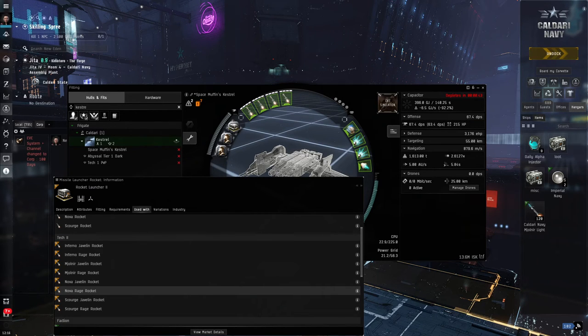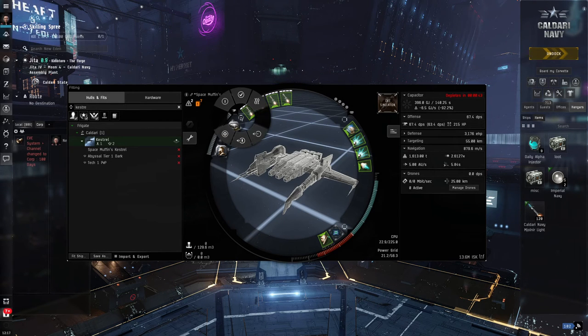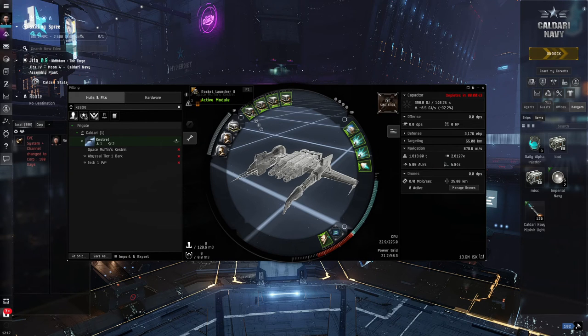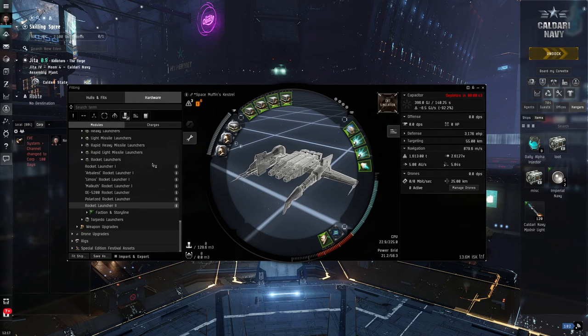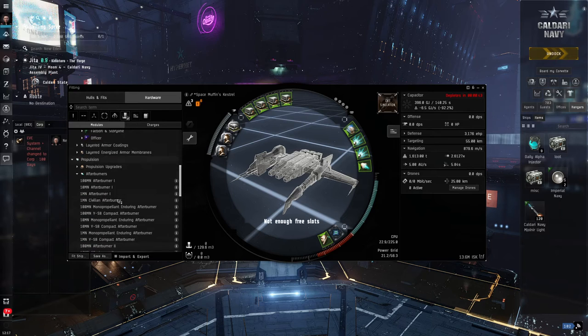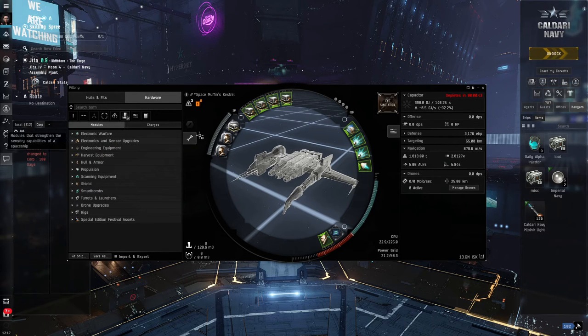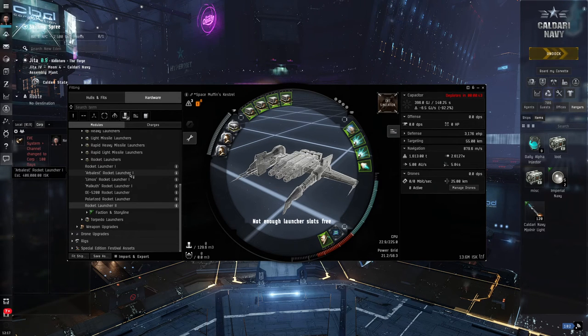We're nowhere near that, but for the sake of the process I'm going to go through as if this is what I want to fly — what's the best I can get this to so that I can actually use it now. I'm going to have to swap out something across the top. In simulation mode there are shortcuts — this radial menu will allow me to unload all the ammo. What can I replace this Rocket Launcher II with that I can use? I'm going to right click and find type in browser. It lists the Rocket Launcher II, and above it I can see meta versions — different versions I could use.